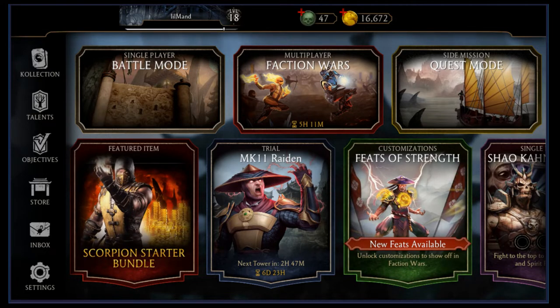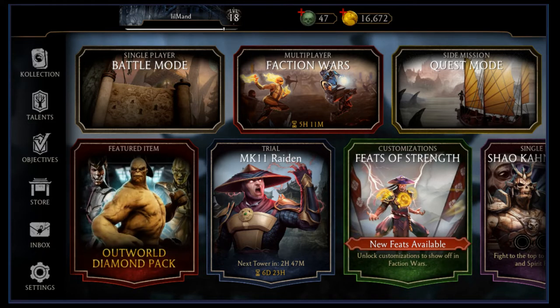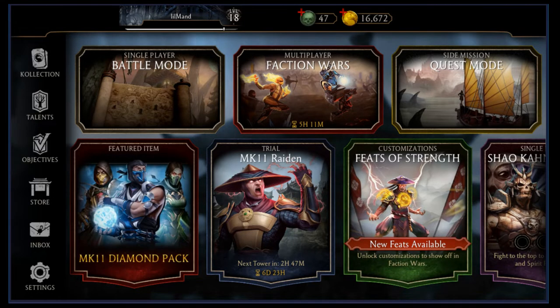And of course, the last logical scenario: if the opponent is very low on HP and has a special attack ready, there's an 80 to 90 percent chance they're going to use it.